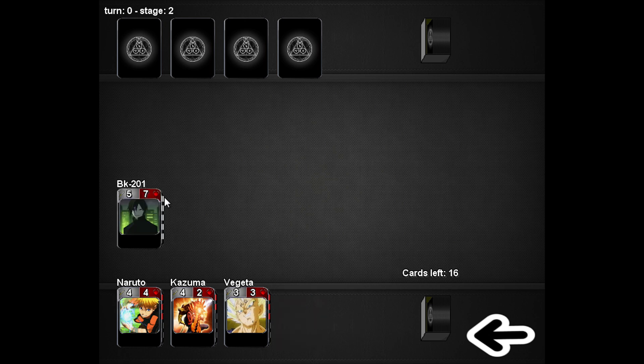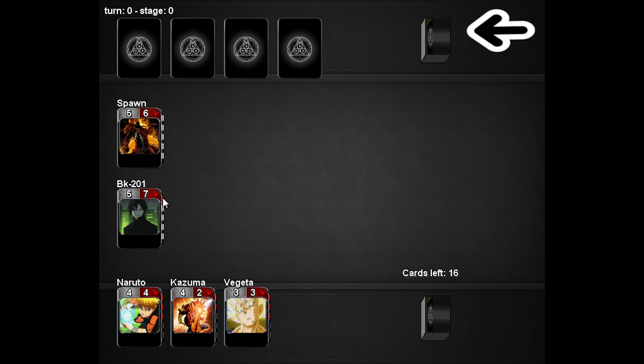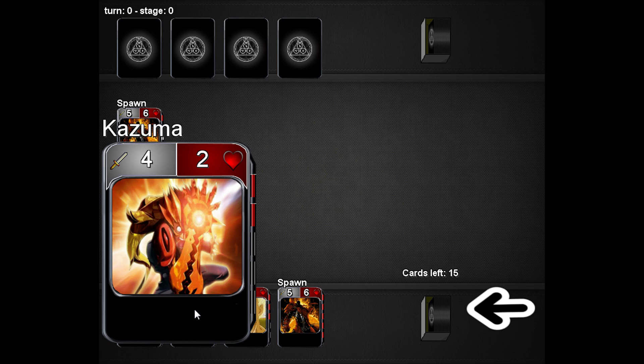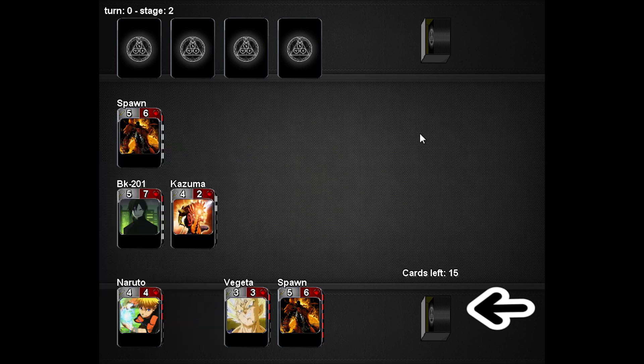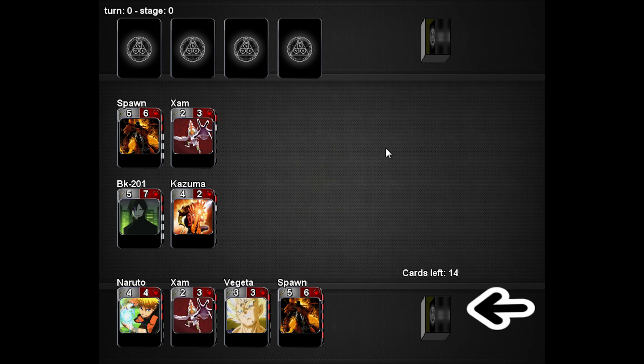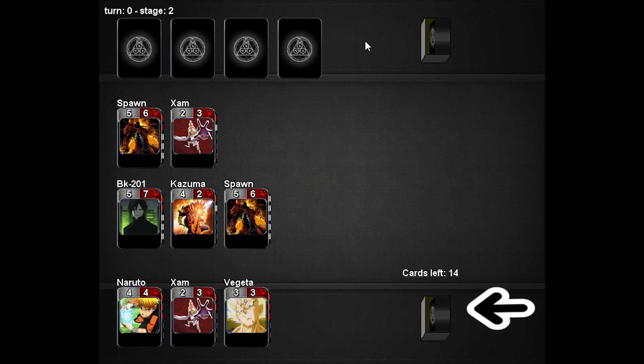It's four cards max in your hand. When you play a card, these little two things here are the activation. As long as there are full red bars, it's activated — so this takes four turns for both of these cards. And then Kazuma here is a two-turn activation card. When you play a card, it ends your turn. There's a counter up here that controls all the turns and stuff.